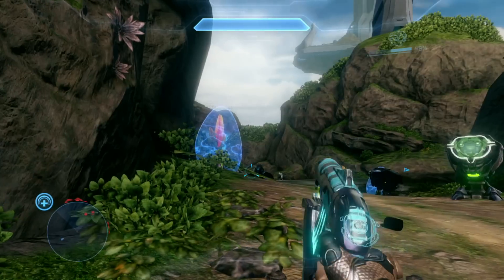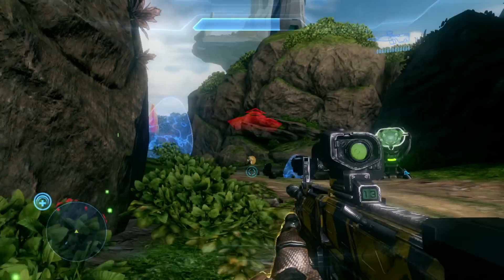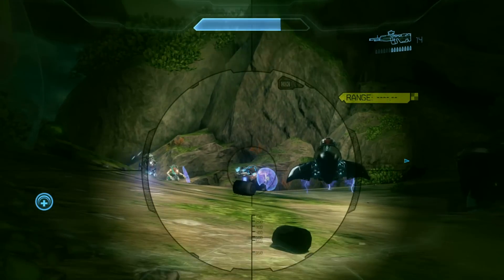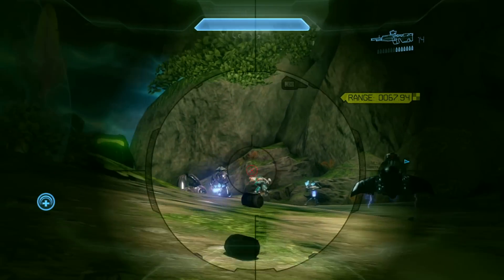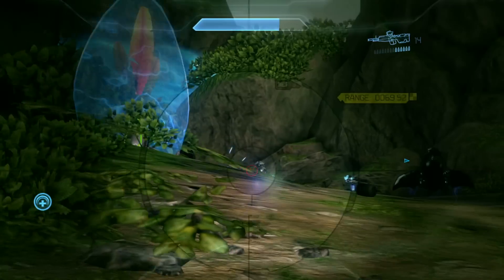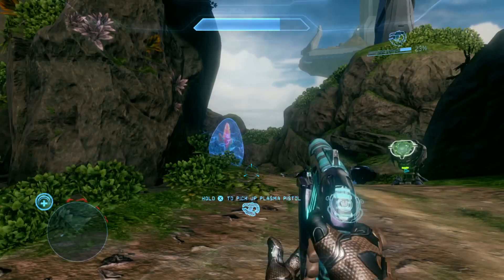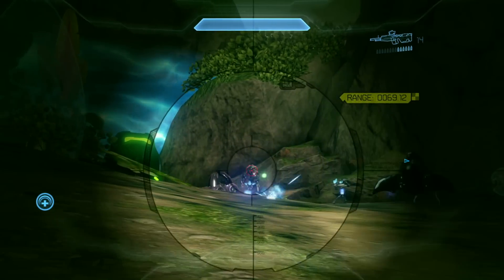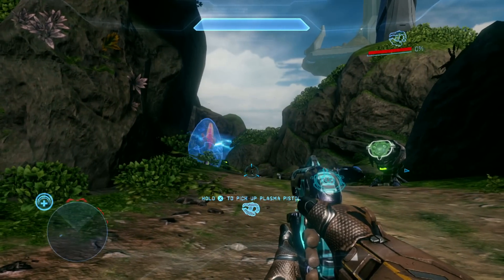Now this bit is probably the hardest bit — there's quite a lot of enemies packed into this very narrow area. Two ghosts, a couple of turrets, several jackals, a couple of elites. I'm going to try and overcharge this elite on the turret; you can get a nice sort of range shot on him. If you ever played Halo 3 LASO, you'll remember range shooting brutes — that was a pretty fun tactic.